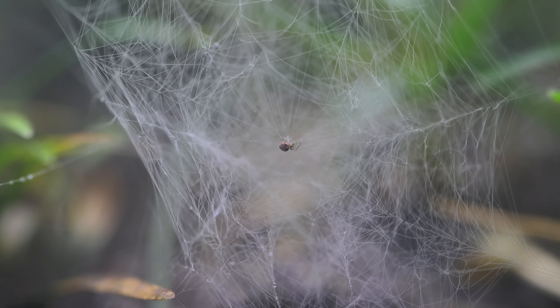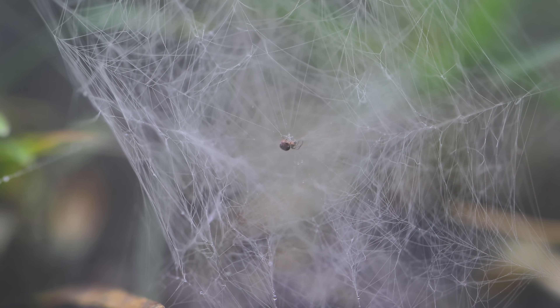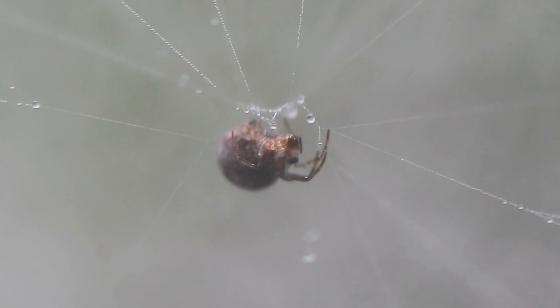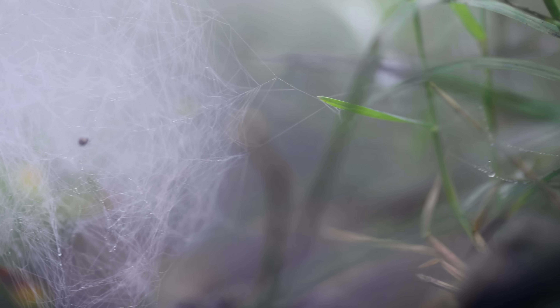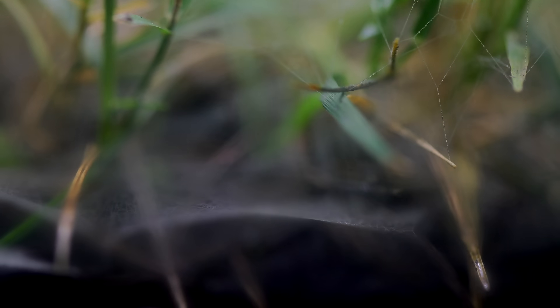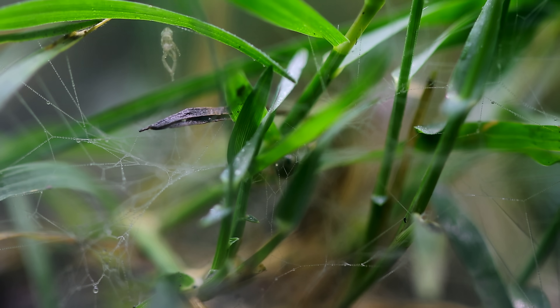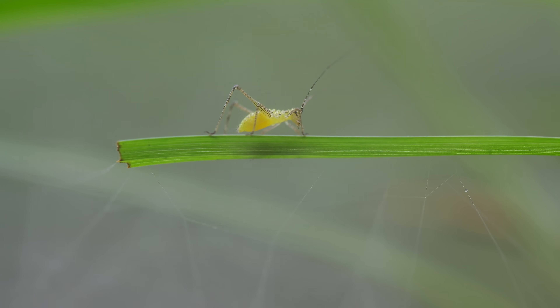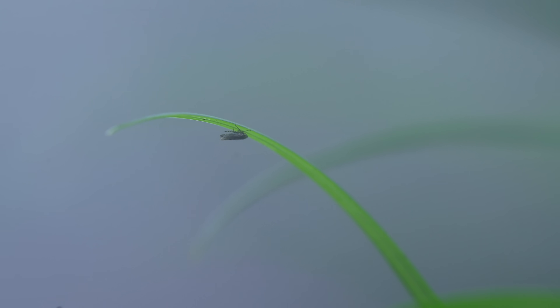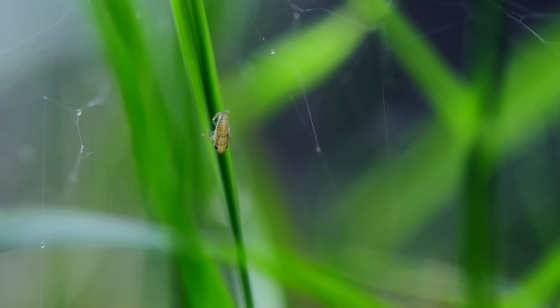What an interesting web design! This looked like a mix between an orb web and a tangle web, with the spider in the middle. There were a variety of different webs around the grass — some flat net-type webs, some tangle webs, different web designs — all with the same purpose: to snag the plethora of small insects residing in the grass. I wonder if these insects knew that potential death lay all around them.